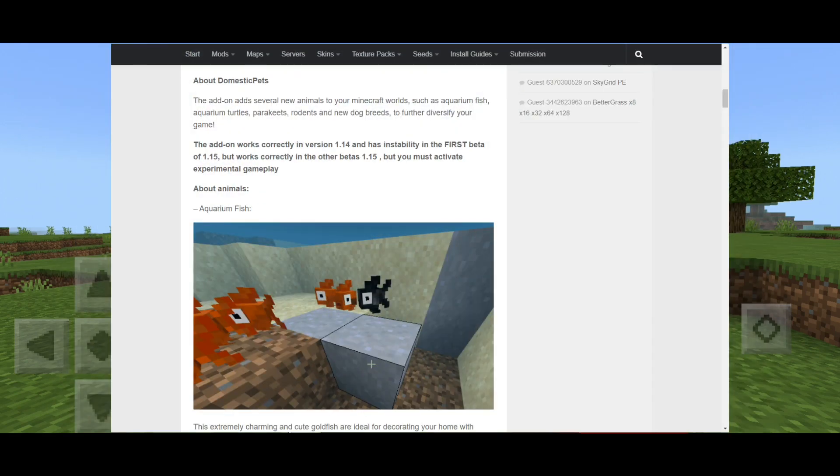About Domestic Pets: the add-on adds several new animals to your Minecraft worlds, such as aquarium fishes, aquarium turtles, parakeets, rodents, and new dog breeds to further diversify your game. The add-on works correctly in version 1.14 and has some instability in the first beta of 1.15, but works correctly in the other betas.